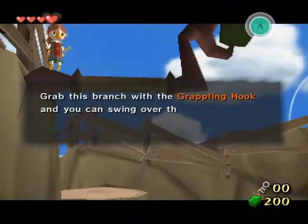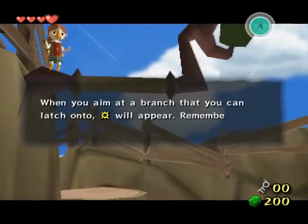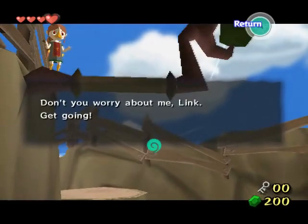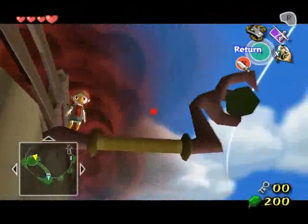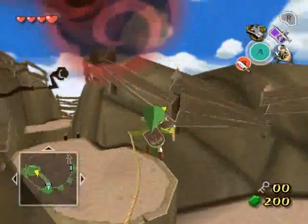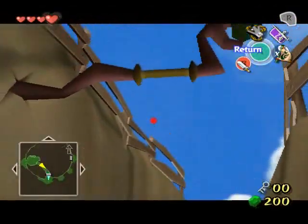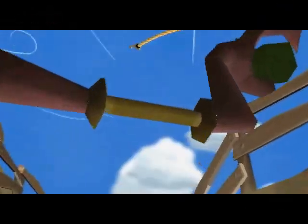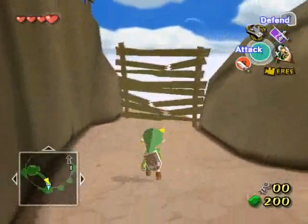The first use of the Grappling Hook is that you can latch onto some of these branches found all throughout the game and swing on the rope like we did back in the Pirate's Ship as well as the Forsaken Fortress — just like that. This controller is a bit sensitive, so aiming might be a little tougher at times.